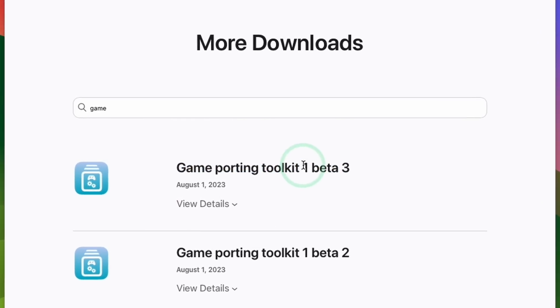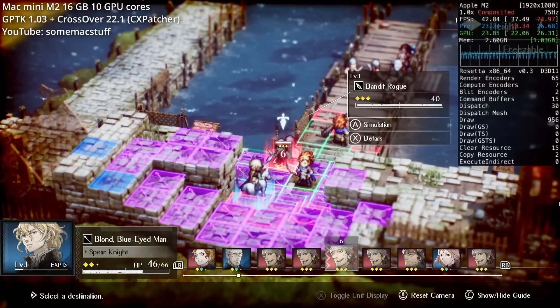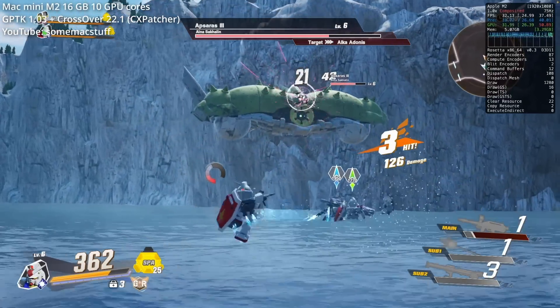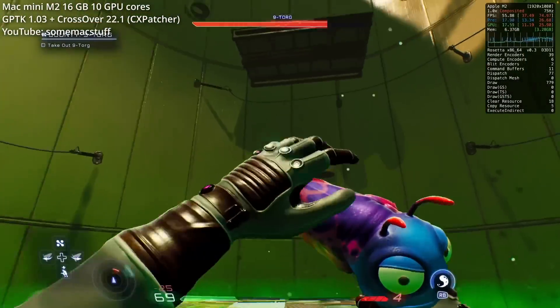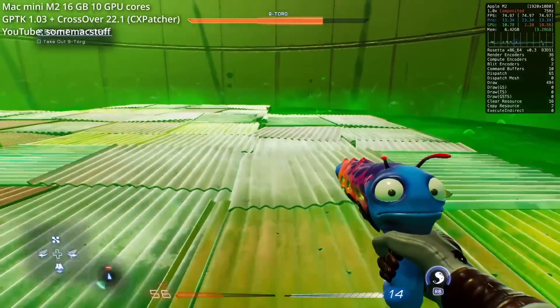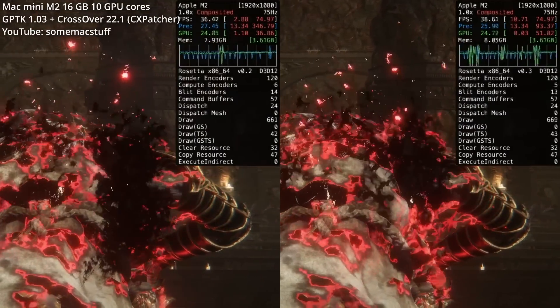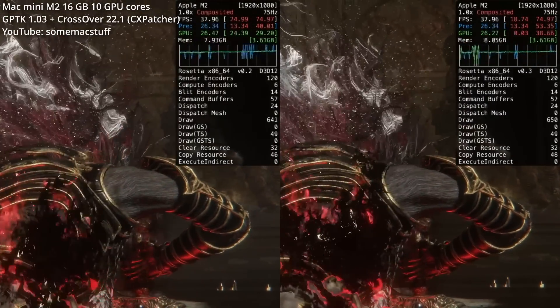Apple have just released a brand new update to the Game Porting Toolkit, a utility which allows us to run Windows games on Apple Silicon Macs, including DirectX 11 and 12 titles. This update brings us up to version 1.03, and there are some pretty interesting changes — performance improvements and compatibility — which I'm going to be talking about in this video today.